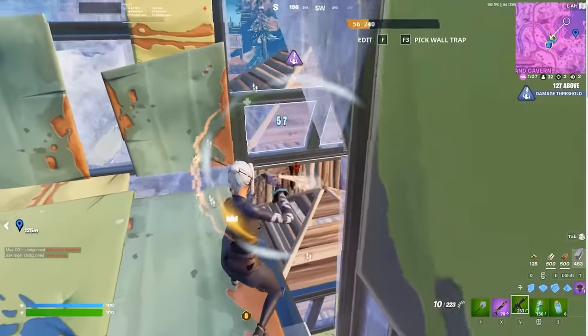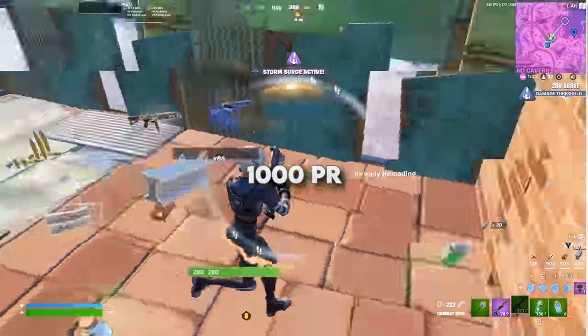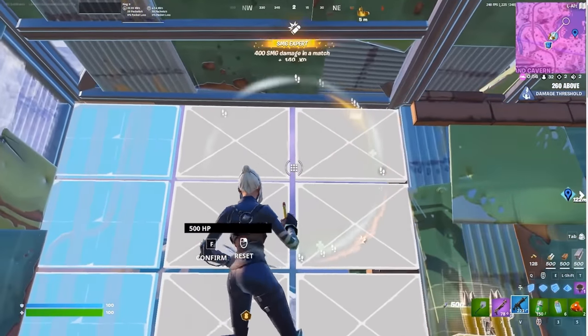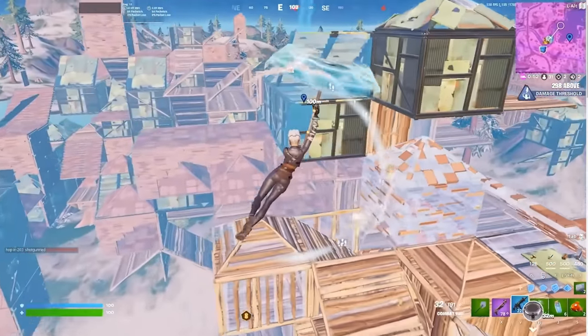Let's switch the tournaments up and see what average placement you need in Duo Cash Cups to get 1000 PR from those all in one season. This season had 8 Duo Cash Cups, meaning you needed to place on average 300th place in order to get 1000 PR just from Duo Cash Cups alone.